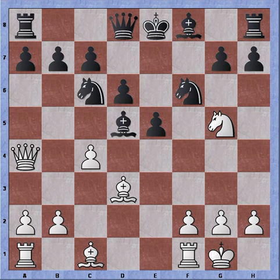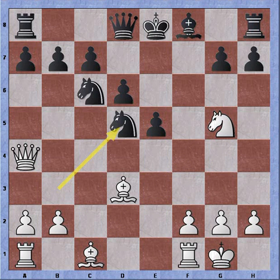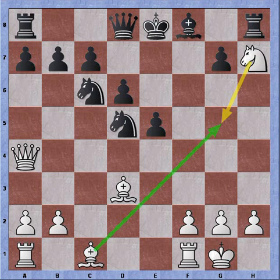Bishop takes, I recapture, knight takes. There's no longer the support of the queen on b3, so I'm temporarily down a pawn. But I can recapture the pawn on h7. Now the knight on h7 is protected. G5 has become available, and the knight on h7 is protecting the square on g7.